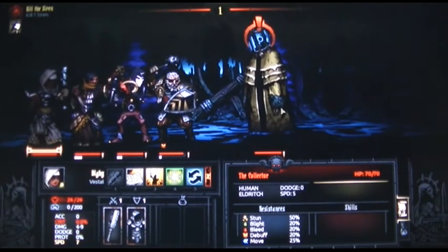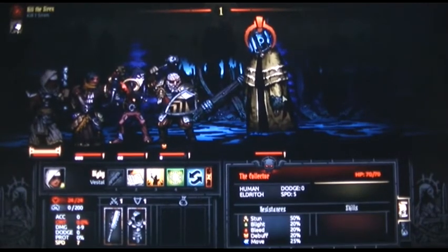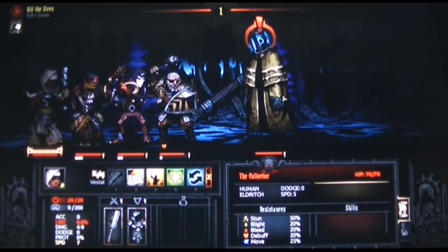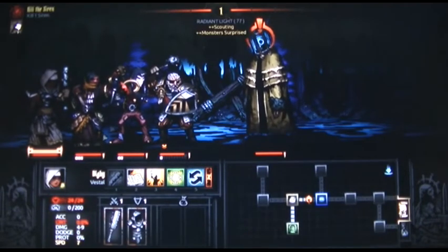In this level I'm going to fight this asshole here — the Collector. What kind of bullshit is this? This is a boss, I'm already in a level trying to find the siren and now I have to fight this asshole. What does the Collector do? It's a human eldritch, dodge zero — which is good — but it's going to summon a lot of monsters.